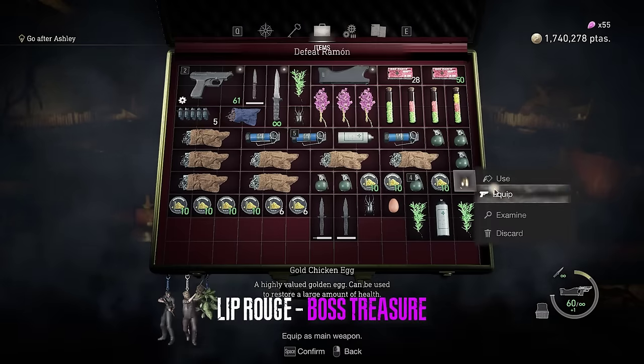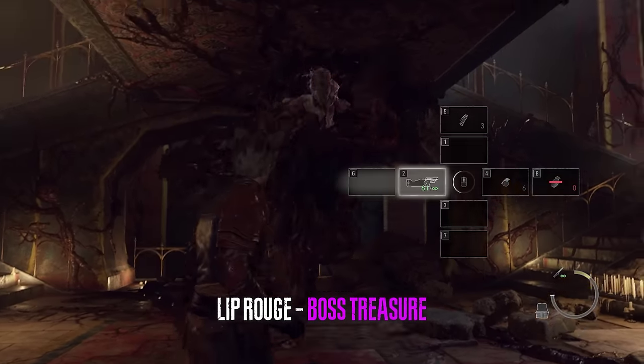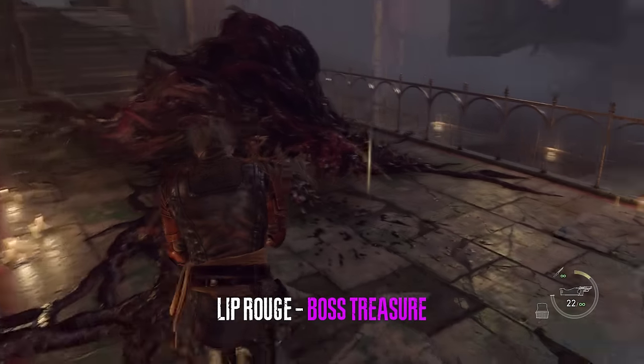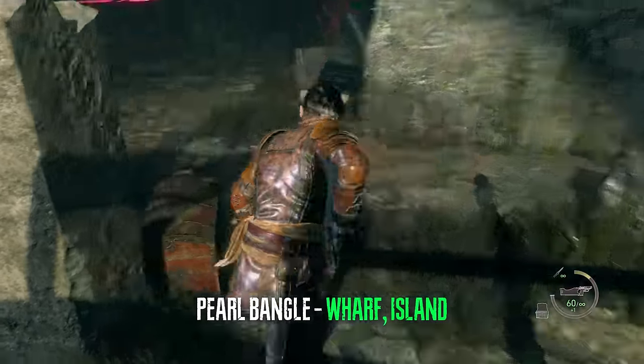And of course we can't forget Ramon's treasure after you defeat him. The first treasure in the island is located in the wharf — it is right here in this chest.